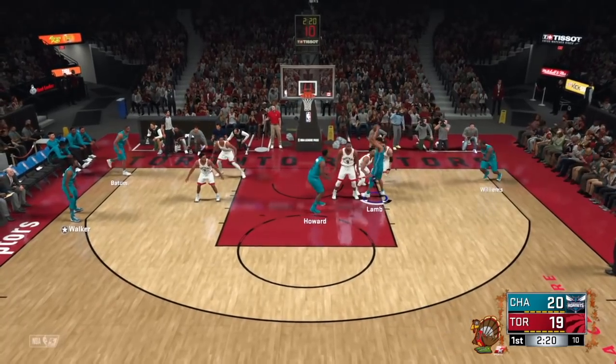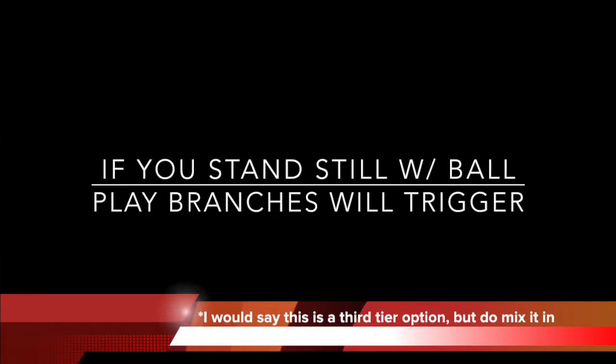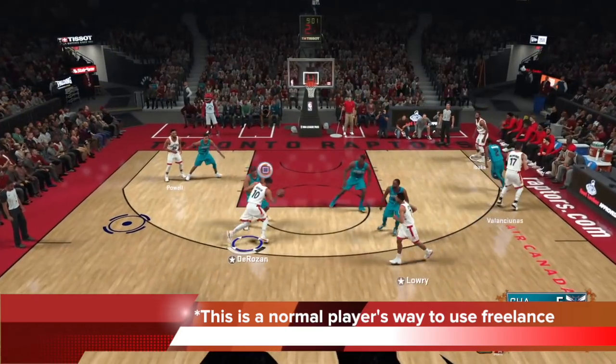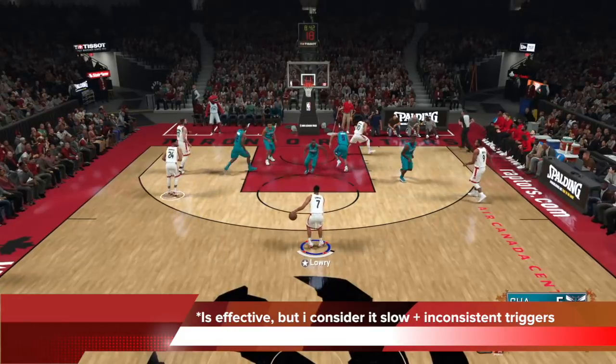If you stand still with the ball in pace motion cuts, play branches will trigger on their own — but this is more like a third-tier option. Option one is the user manipulation I showed you in pace motion cuts; option two is running my money sets; this is like a third tier. Mix it in but don't heavily rely on it. To me, this is the normal player's way to use freelance: you swing the ball around, stand still, branches come up, and you read and react. This is a very sim and beautiful way of playing 2K, but I don't consider it the most efficient way.